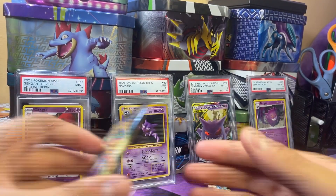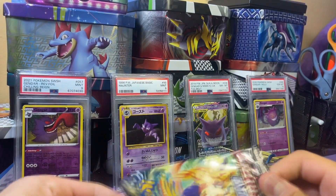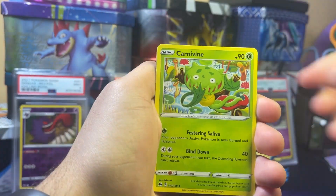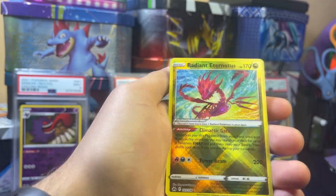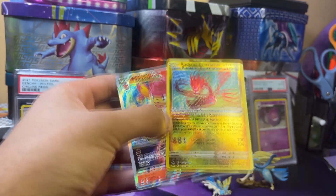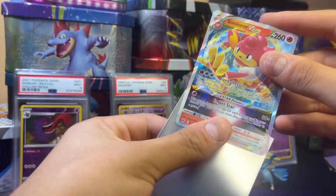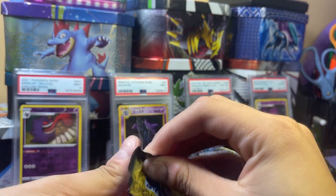We still got five more packs left, so even if we strike out on all the remaining ones it'd still be a W for sure. Pack seven: at the V Star card position — Salazzle, Carnivine, Girfarig, Scyther, Emolga, Younggoose, Cherubi, Exeggcute — and wow, a radiant card! No way! We got a Radiant Eternatus and a Simasir V Star! This is a little too crazy for me. I've never had a box like this before.